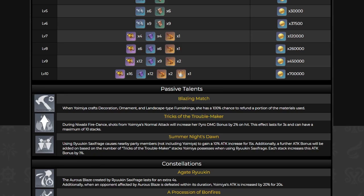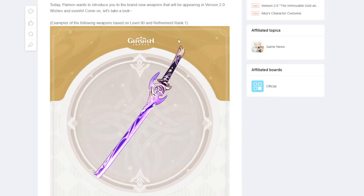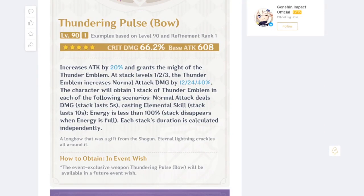Each stack increases the attack bonus by 1% — not huge but it's a bonus boost to your supports. The scaling is good but not insane. Looking at the upcoming Thundering Pulse bow — it's made for her. She gets a 20% ATK increase and three stat levels: one from auto attacks, one from using her E, and one from having energy below 100%.